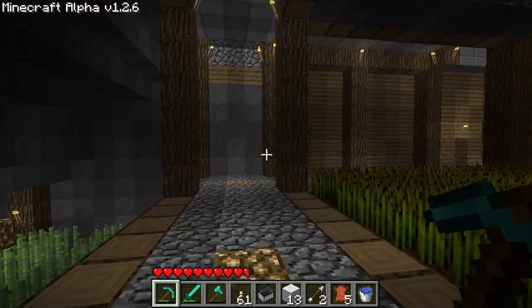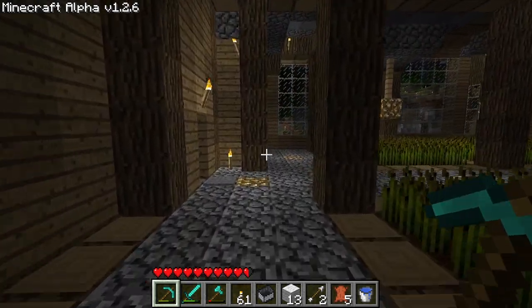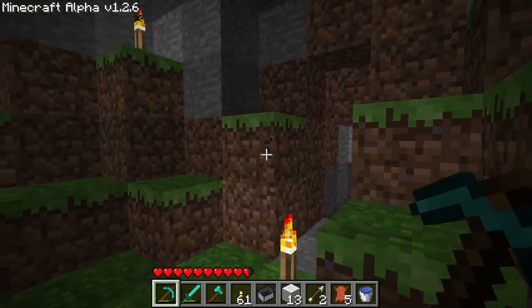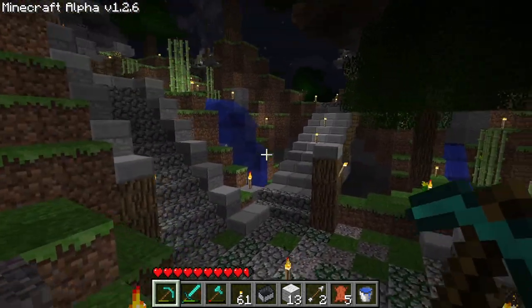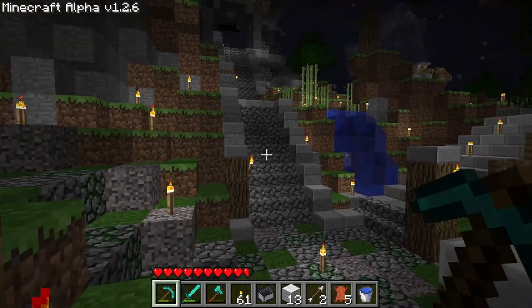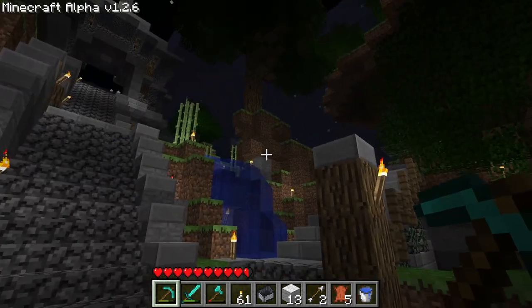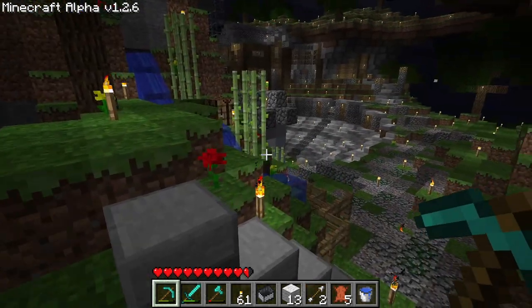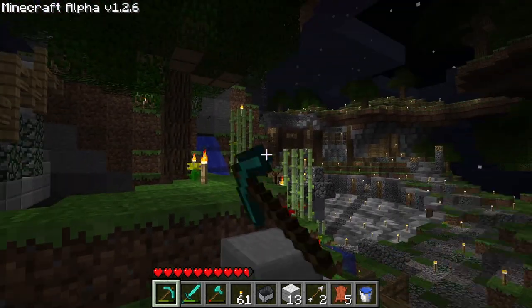Now we're going to head up and use the side door here. We're going to make our way towards the library. There is a little secret entrance into the library right here, but I'll use that later. First, here's this little intersection area I built. It's a little busy here, but I really like it — the trees, there's a lot of height going on. I made this little side garden in one of the recent episodes, and I think that looks nice. And I made this waterfall in a much earlier episode.